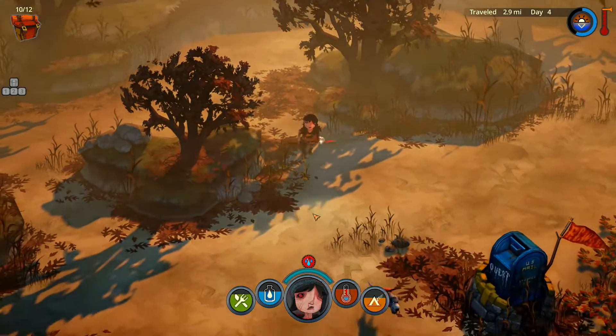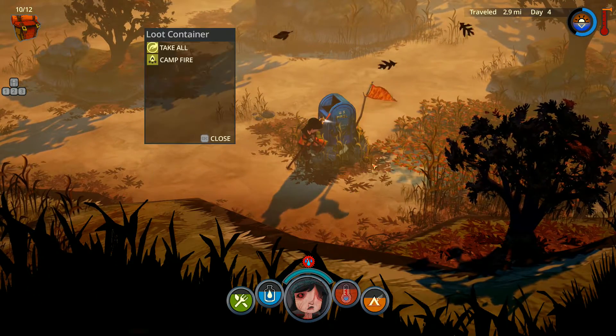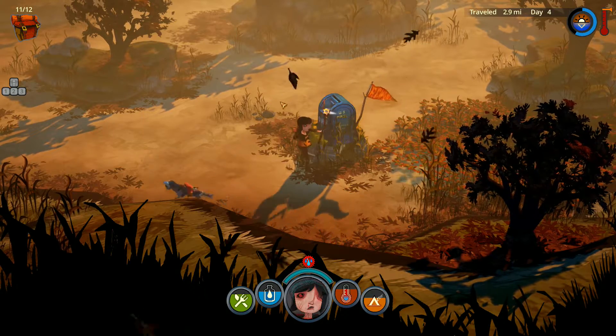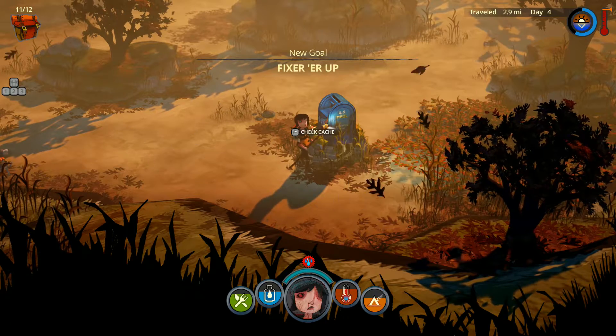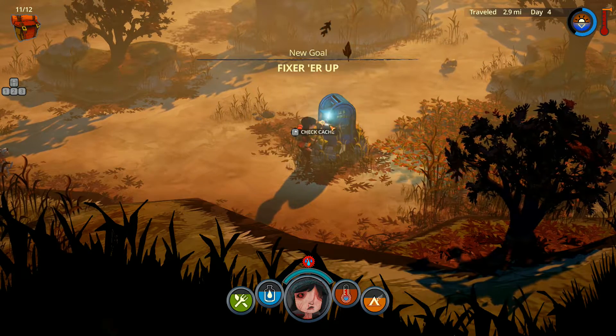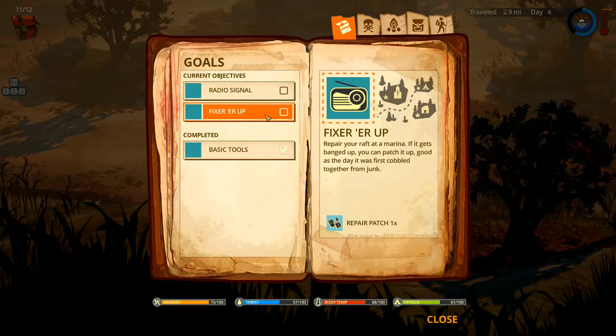Dog found something! We can turn this in and collect our reward - a campfire. We can get another quest: 'Fixer Up.' I think it's probably for the boat - repair your raft. We get one repair patch, nice!